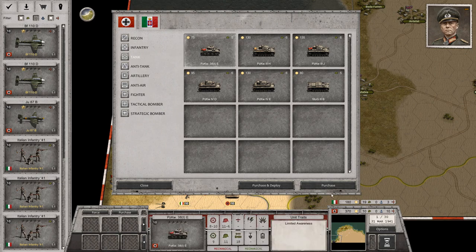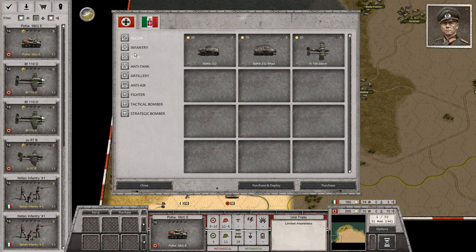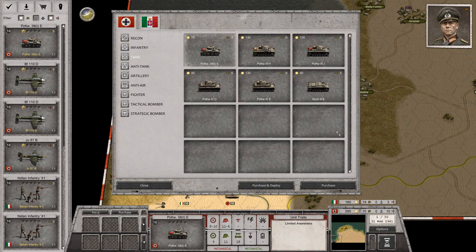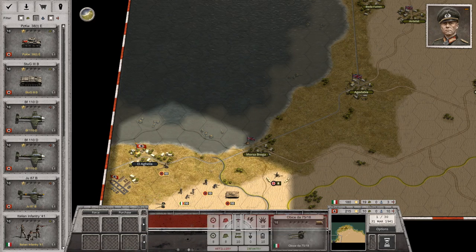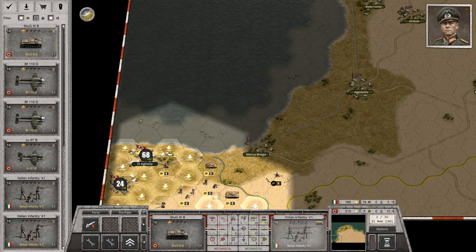I'm going to buy this guy — that's already half of what I can purchase. Let's get a Stug. Now comes unit placing. Stug there. Let's deal with the land units right now.